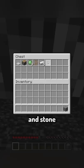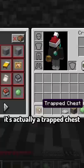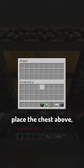Now, you may be thinking, how will any of these items help me escape? If I break the chest, you'll see that it's actually a trapped chest. All I need to do now is break the stone below, jump on the trapdoor, place the chest above, then open it, activating the trapdoor and allowing me to crawl out.